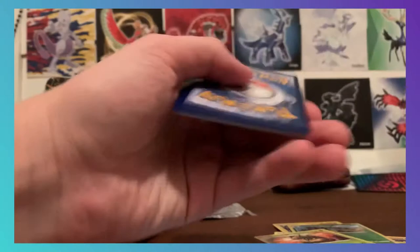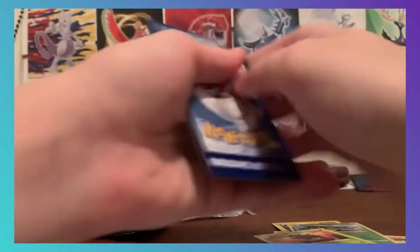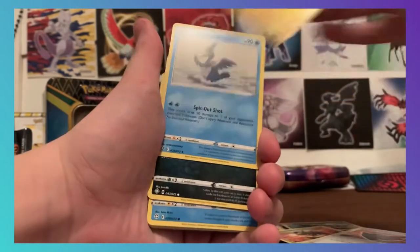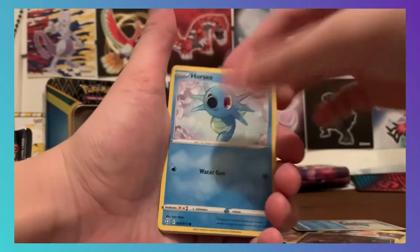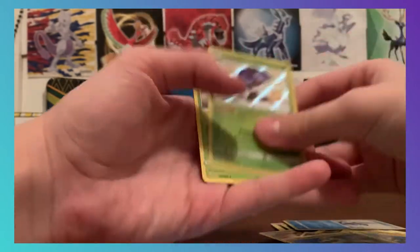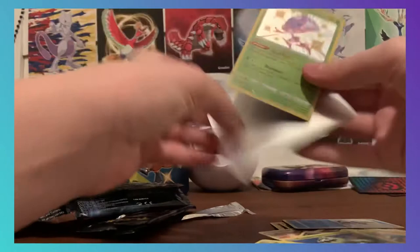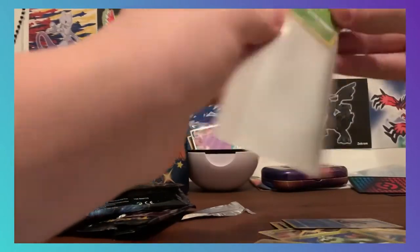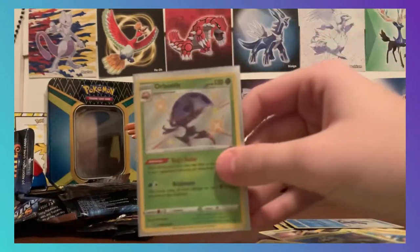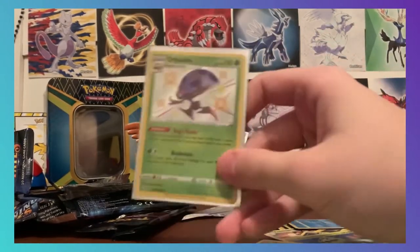This tin is awesome — let's hope we get something else right here. Four from the back: Grass energy, Rusted Shield, Rotom, Cramorant, Nickit, Horsea, Snom, Morpeko, Cacnea. Shiny Orbeetle — nice! This is like one of my favorite shinies from Sword and Shield, from Gen 8, and we got it as a card. That's awesome!